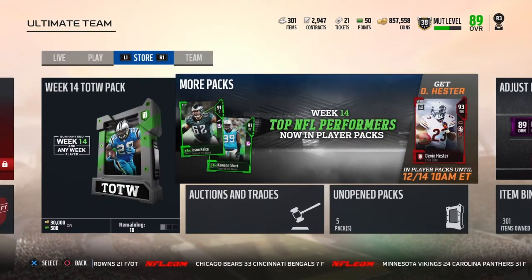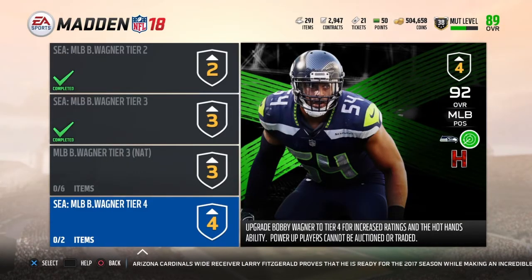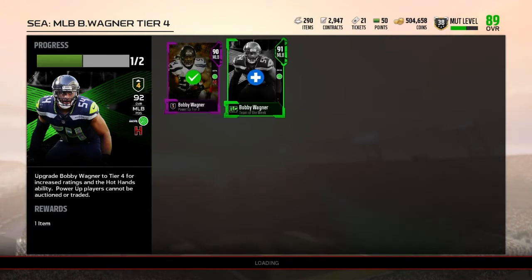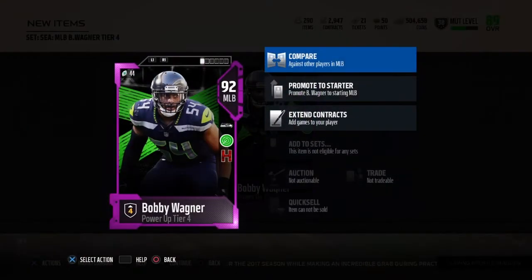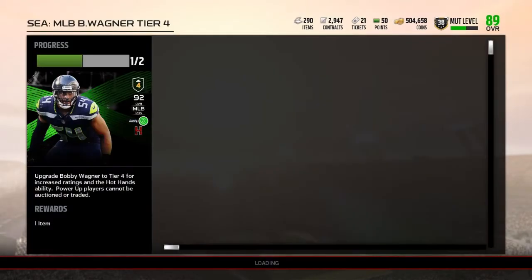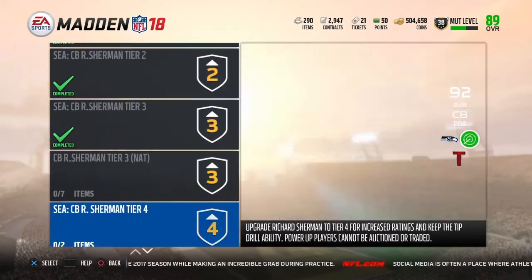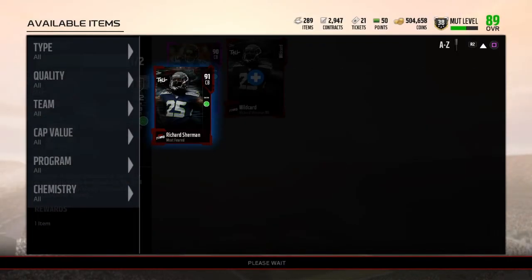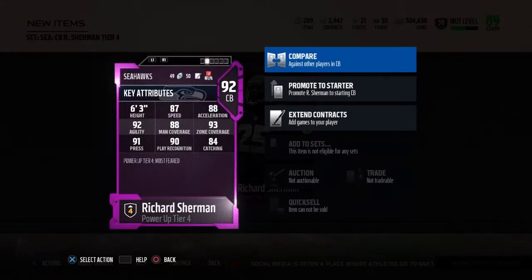We're gonna see if Richard Sherman and Bobby Wagner are on for their actual price, and if they are we'll power them up. We just completed all of Bobby Wagner's power-up sets and Richard Sherman's, so we're gonna add these to tier four. We're getting Bobby Wagner up to a 92 overall — he's probably going to be boosted in my lineup. We're spinning coins today because a lot of the prices dropped, and we're upgrading Sherman right now.